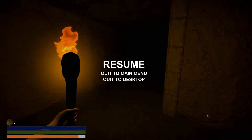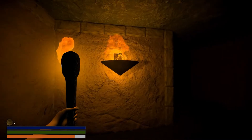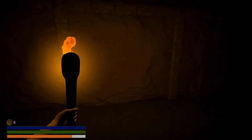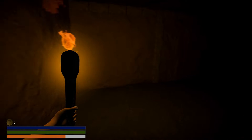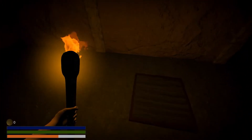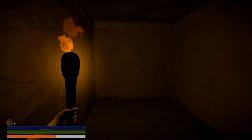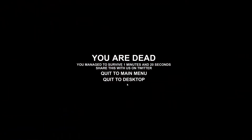This game doesn't have cursor lock, and I have two monitors so it keeps sending my mouse onto my second monitor, which is a pain. I can light my torch there — press F, it's already lit though. Nothing — all right. Oh, you are dead. You managed to survive one minute. Share with us on Twitter. That was horrible.